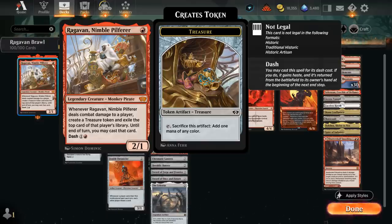We cannot play lands from exile, but we can cast spells, and the treasure tokens can fix our mana to potentially cast spells that aren't red, which is also very important. We can also dash Raghavan for 1 and a red, in which case it enters the battlefield with haste, and at the beginning of the next end step we put it back into our hand — a nice way to circumvent sorcery-speed removal or guarantee hitting with Raghavan and getting value.